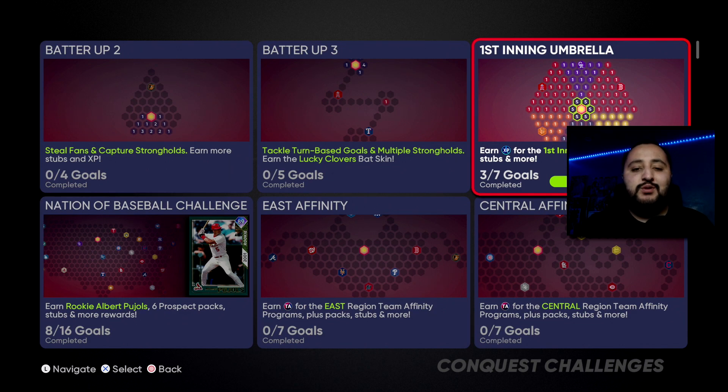What's going on guys, it's your boy Jesse D123 back with another video. Today we're going over the First Inning Umbrella conquest map hidden rewards and locations. Don't forget you guys get 15,000 XP for completing this whole conquest map, so please get it done.